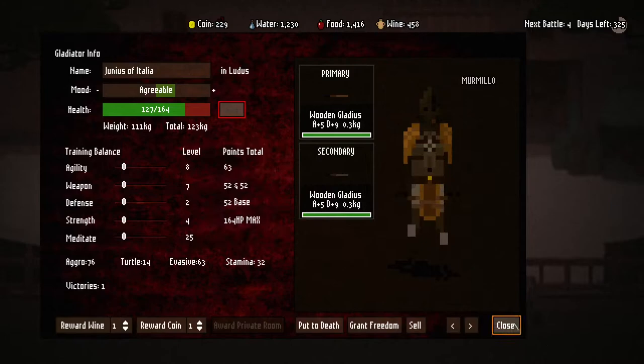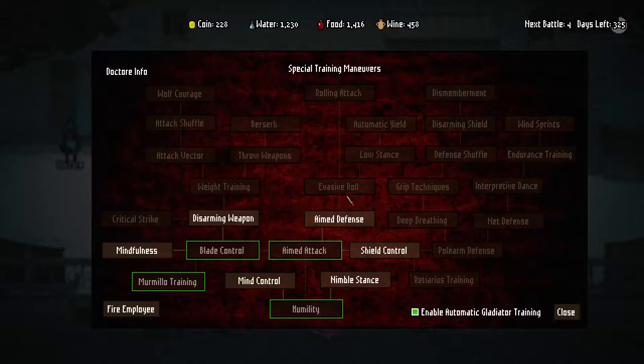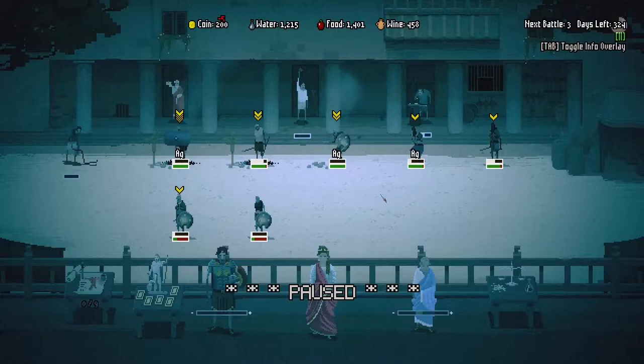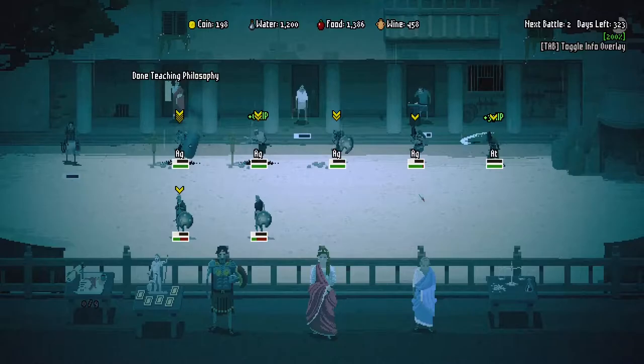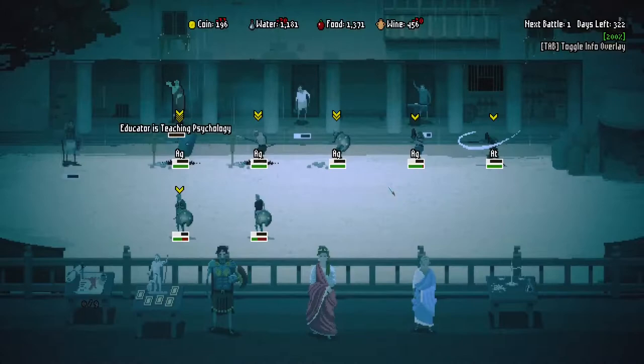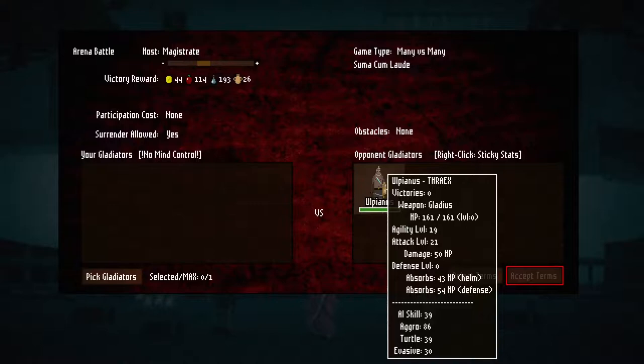These can start to heal. We need to get evasive roll, so let's get aim defense and unpause. Let's start moving towards the next battle - we need to build policies. Teaching philosophy - let's get psychology so they have less shame. That should be fine.